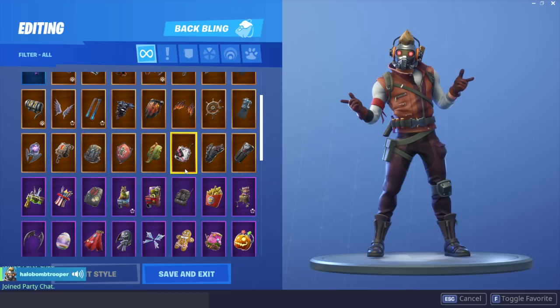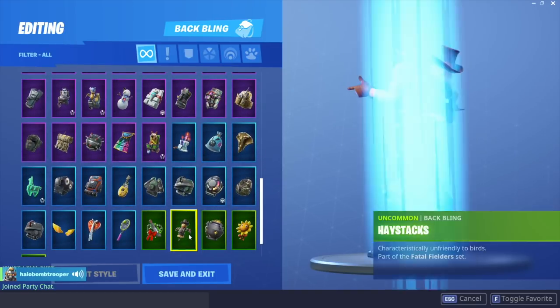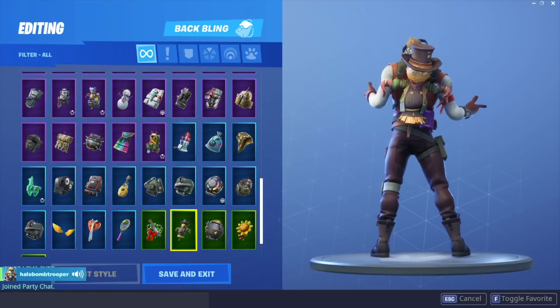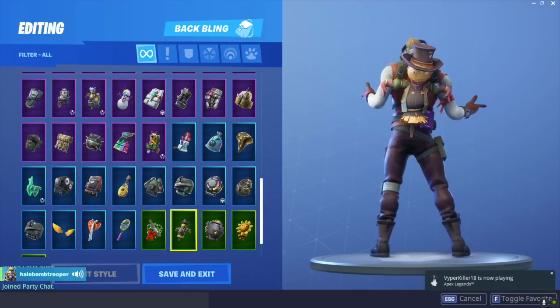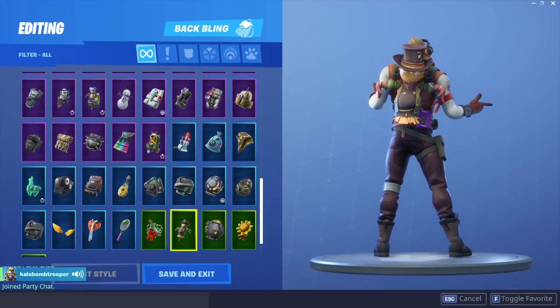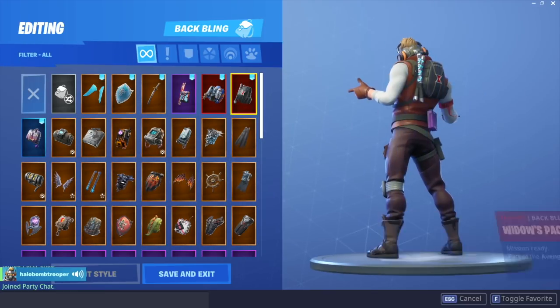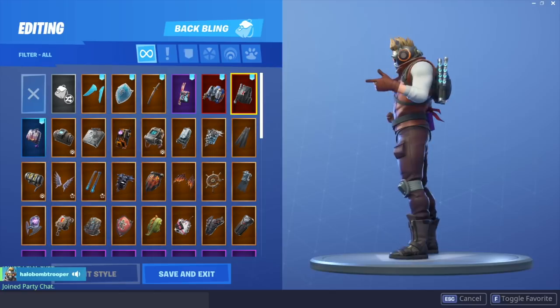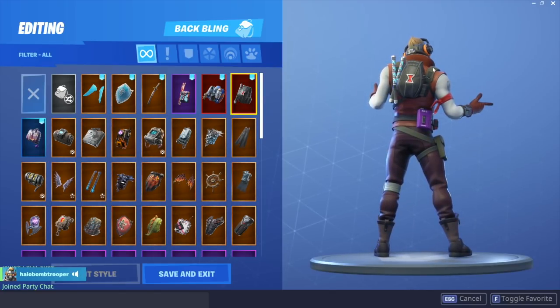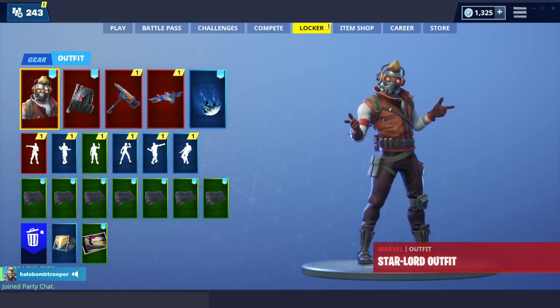And guys, at the number one spot... we have Haystacks. Haystacks is an amazing backbling — I absolutely love it and it looks absolutely crazy. I'd recommend rocking this backbling 150%, it looks insane. You have the brown right there and then his face which looks great. Just kidding — it's so ugly, don't rock it, please don't. At the official number one spot, we have the Widow's Pack. I really like this because he has this little pack with all his weapons, and it's also Black Widow's pack so it works with the whole Marvel theme and the whole superhero theme. I really like this combo and I would recommend using it.